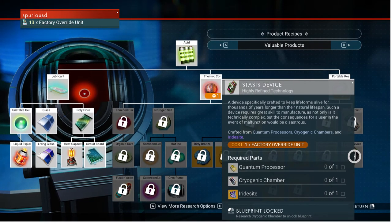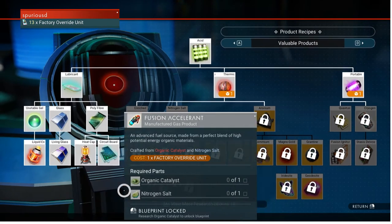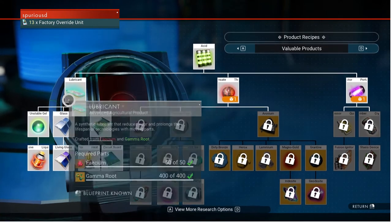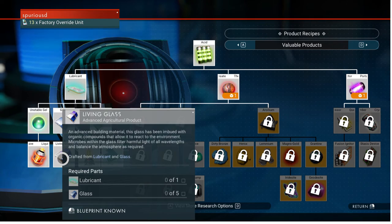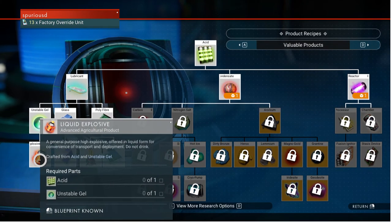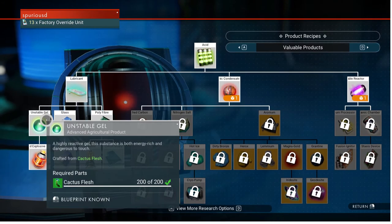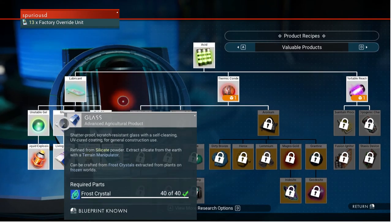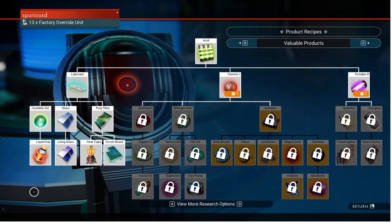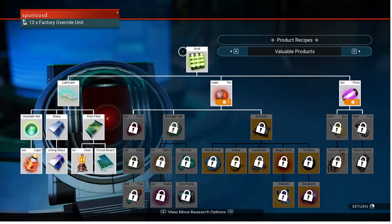There are a lot of people who make stasis device farms specifically. Both of these end-game items require different amounts of plants and different plants to create. The plants for the fusion igniter side are a bit less demanding. You're going to need lubricant and glass — crafting living glass requires fewer plants than crafting unstable gel and acid. You are going to need a lot of cactus flesh and a lot of fungal mold to make one of each of the stasis device components. Frost crystals grow very fast, so you can make heat capacitors quickly, but you need frost crystals for both sides of the equation, so that's a wash. Either way it's a little bit faster to go the stasis device route plant-wise.